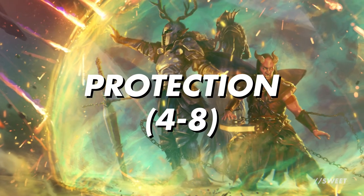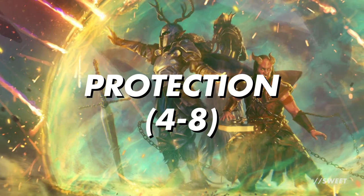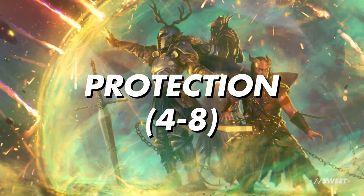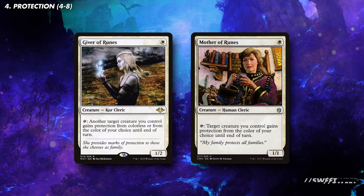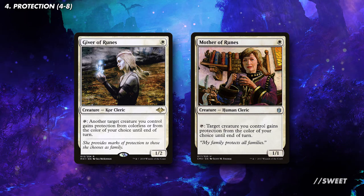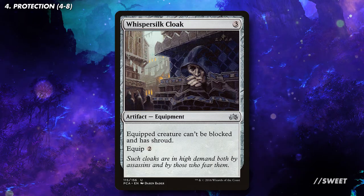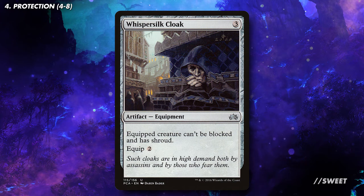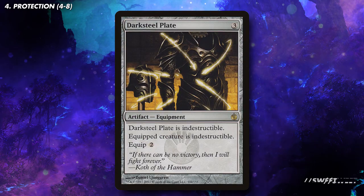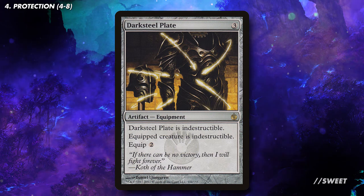Next up is some protection. Kalia will be a bit of a magnet for removal and it also has to swing into combat to get its effect going, so having plenty of ways of keeping Kalia around will be essential. First up we can give it some repeated protection with Giver of Runes and Mother of Runes. These can either guarantee Kalia gets through damage unblocked or can help save it from a removal spell. Then there is Whisper Silk Cloak which guarantees Kalia gets damage through, and the added shroud will mean it can never be targeted. Next up is Darksteel Plate which makes Kalia indestructible, so it can keep attacking every turn and not die to our opponent's interaction.